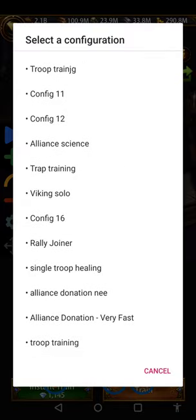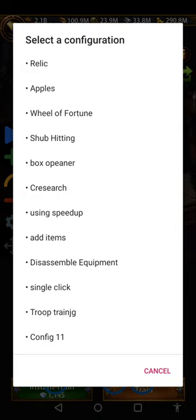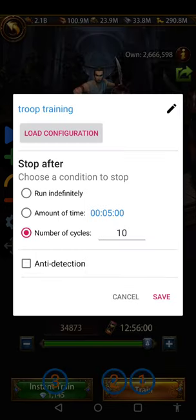Once you save it, the profile is available right there. I have one for rally joining — just click one button and it joins the rally. I have two phones, so if I'm switching from one to the other, I tap and it does the joining. I've also got an Alliance Science donation option that keeps donating, burns gems, and does it a good number of times. And I have one for the Wheel of Fortune that spins it without me needing to sit and do it manually.